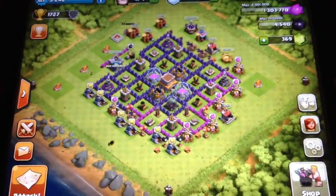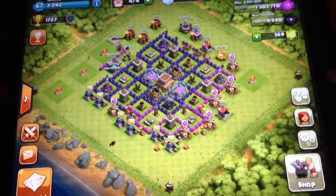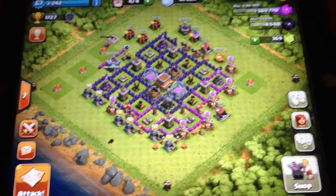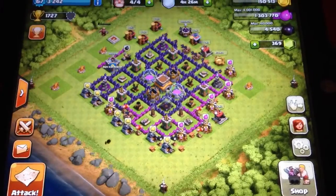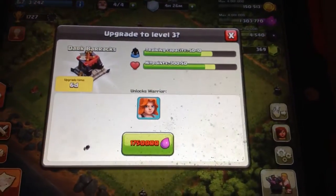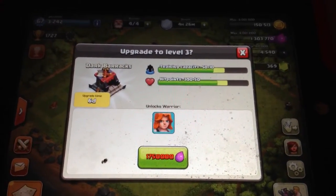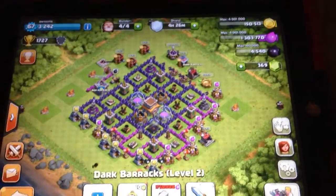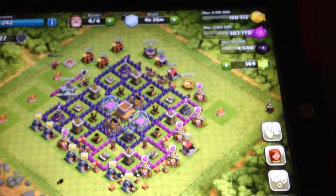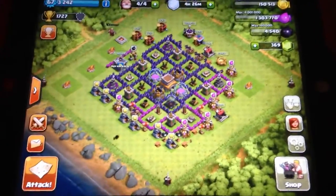I'm not going to attack today because I'm trying to save my resources in order to upgrade my Dark Barracks. It costs 1,750,000 — wow, that was hard to pronounce — to upgrade my Dark Barracks, or whatever you call it. I obviously don't have that much Dark Elixir yet. That's why I'm not going to attack.